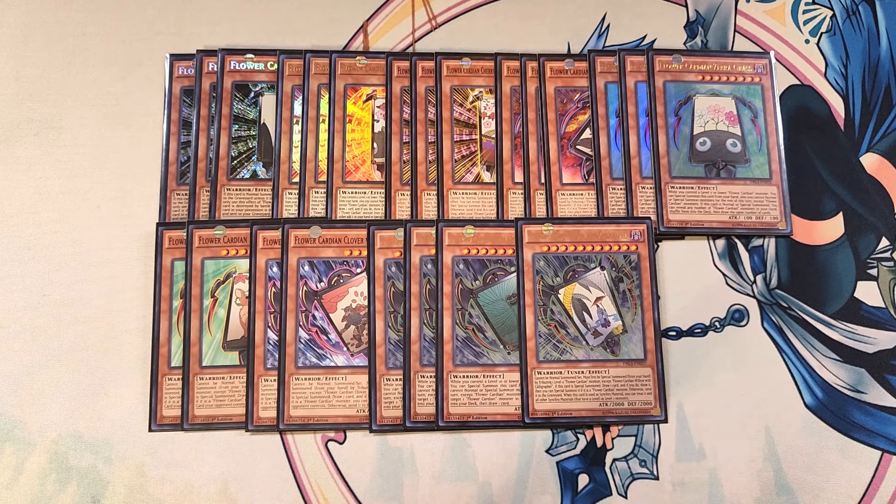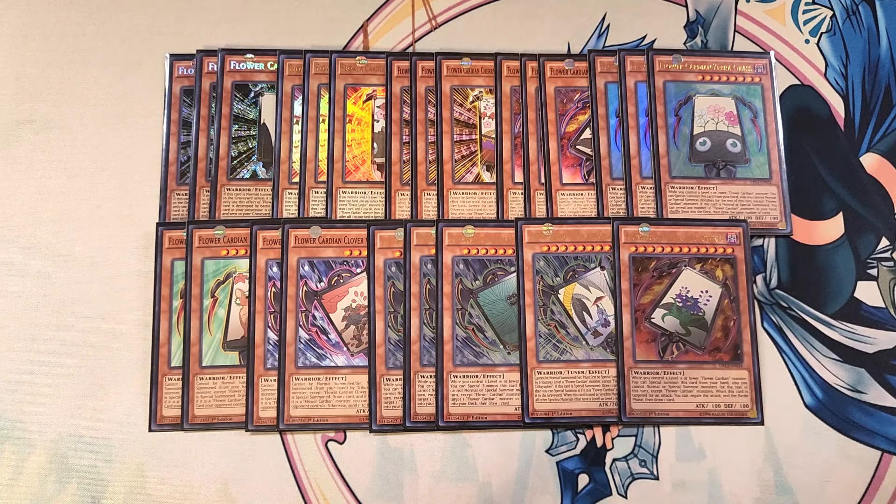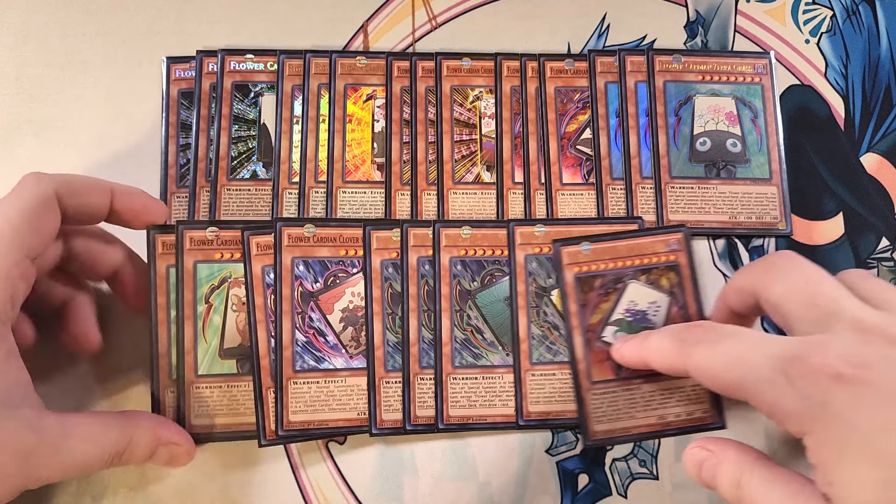We play a single copy of Willow with Calligraphy as another tuner to help go into more synchro plays. We also play a single copy of the level twelve Flower Cardian card. While you control a level eleven or lower Flower Cardian monster, you can special summon it from your hand. You cannot normal or special summon other monsters that turn except Flower Cardians, and when this card is targeted for an attack, you can negate the attack, end the battle phase, and draw a card.